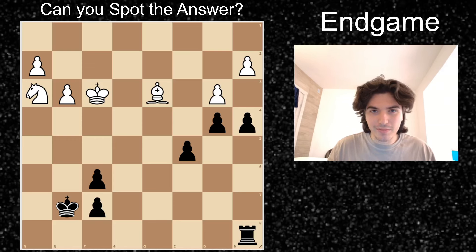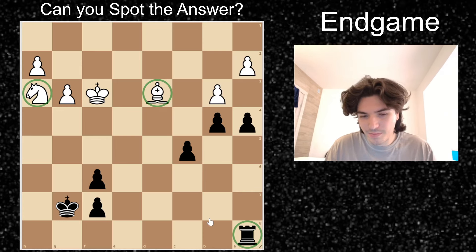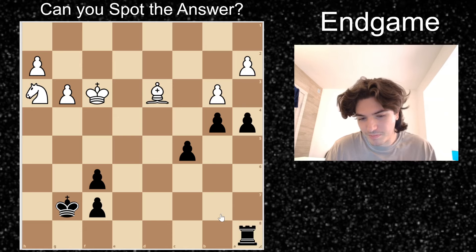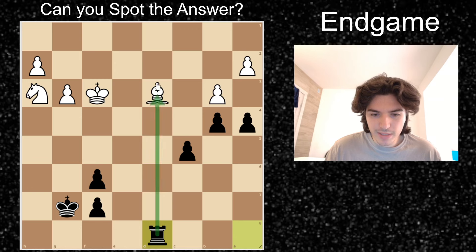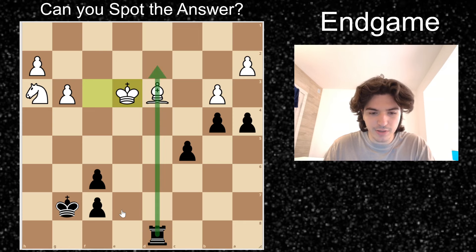Dolmatov pulled a win out of thin air in this position. You might be thinking a bishop and a knight are better than a rook — but chess is so position-specific. In this position he masterfully won the game. You might be thinking rook to d8 — I want to go here and win the a-pawn, I want to get to the second rank. But there's no barrier for entry; they can easily stop the two files.